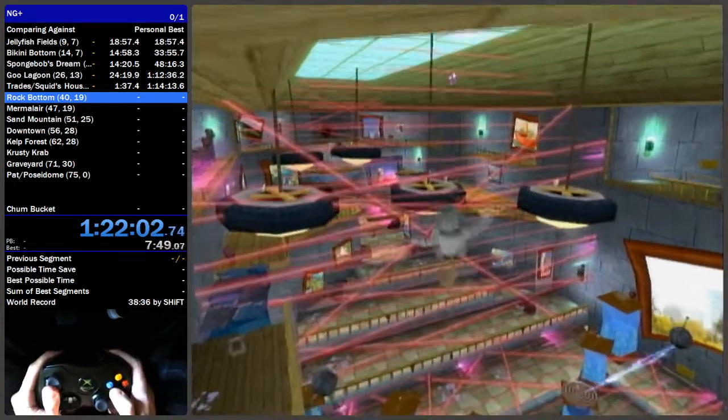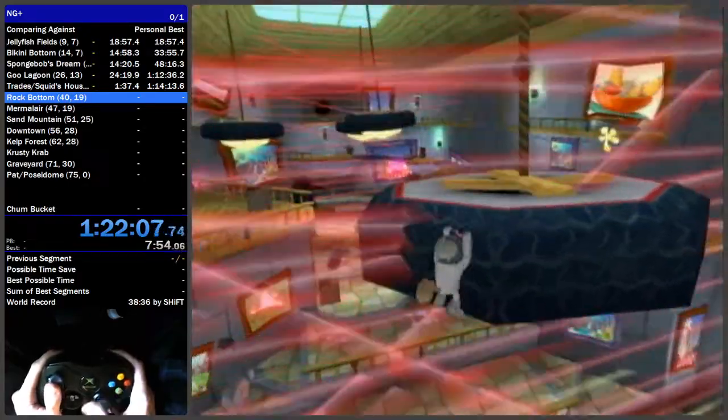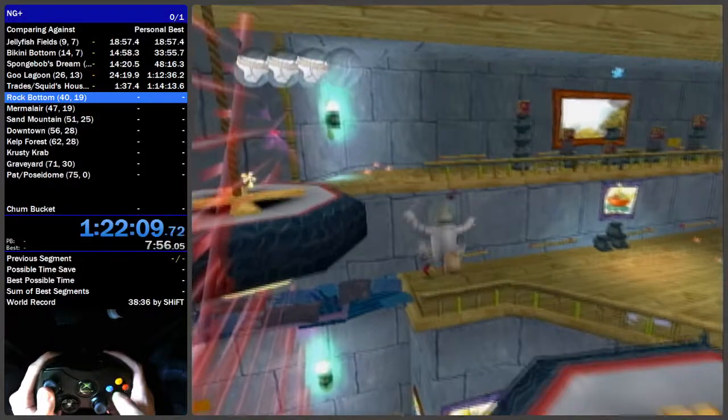Once you understand the cycles, it's honestly pretty easy. Ledge grab the tire, come over here to the next one, and make sure you grab the red shinies because that activates an invisible checkpoint.